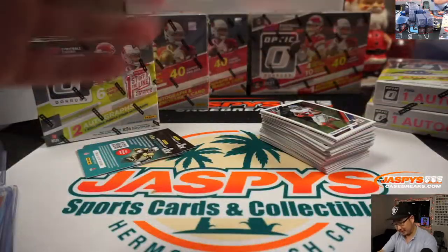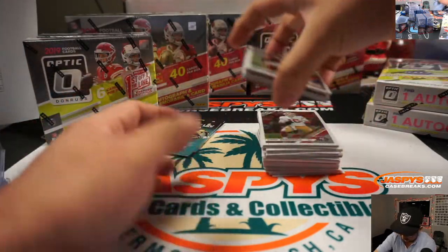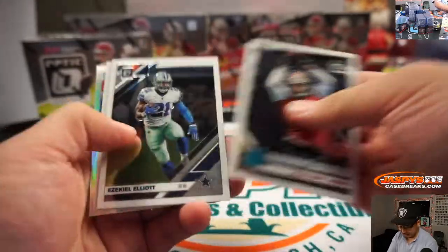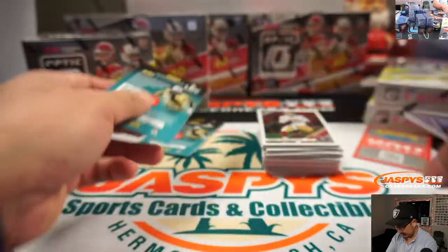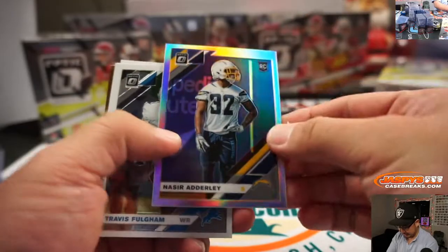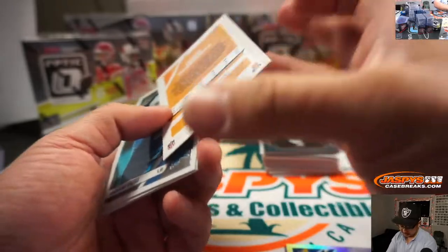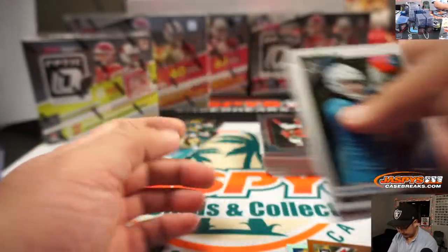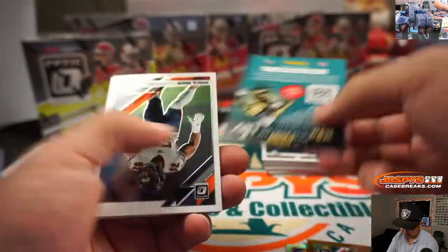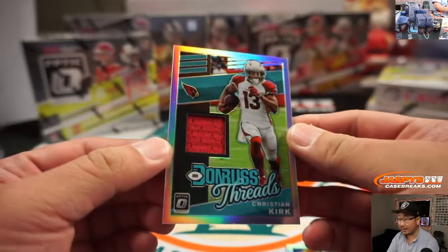Do those still exist? Points — winner take all on the points if there's any more that pop out. Big game for them. Jimmy Garoppolo, Nasir Adderley, hollow rookie. Juan Thornhill, copper rookie. And the relic is Christian Kirk for Jay Remington and the Cardinals.